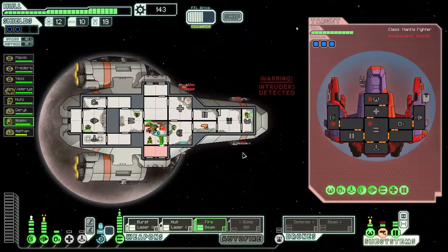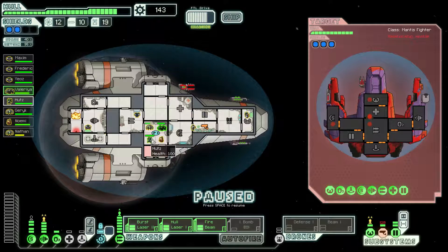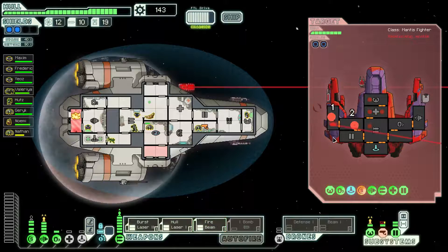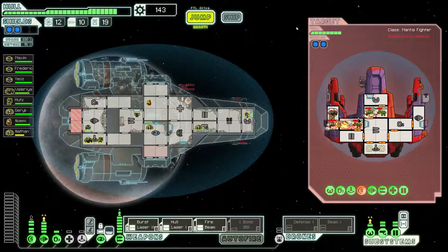I've taken one system damage. Don't teleport bombs in my ship! Sensors are down — go fix the sensors. All weapons are ready, so let's do this again. We'll shoot those rooms there, and now fire. Fire in the med bay. Fix up those sensors — I want to see where that fire is at. Cloaking is up, so we might as well use it. Fire! Fire everywhere.